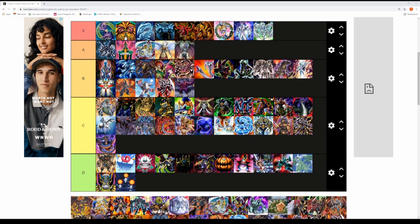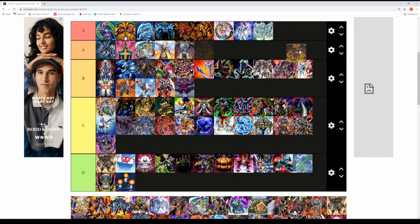Jack Atlas and his Red Dragon Archfiend — another epic 5D's monster. This will also go onto the S tier list. It has 3000 attack and if a bunch of monsters are in defense mode and this guy attacks, it destroys all defensive monsters on the field — a devastating ace monster, and Jack Atlas is a very dominant character in the series.